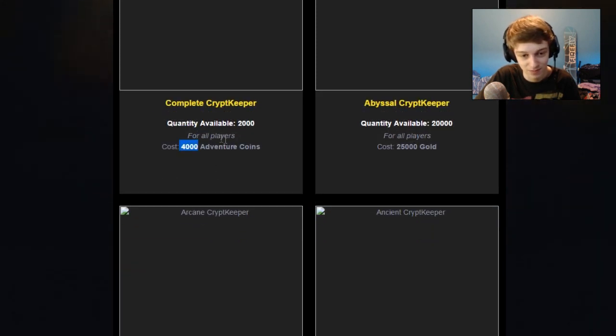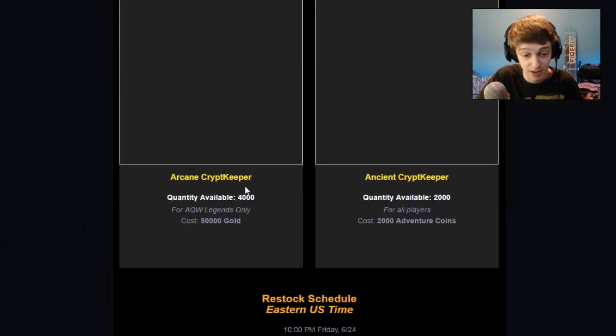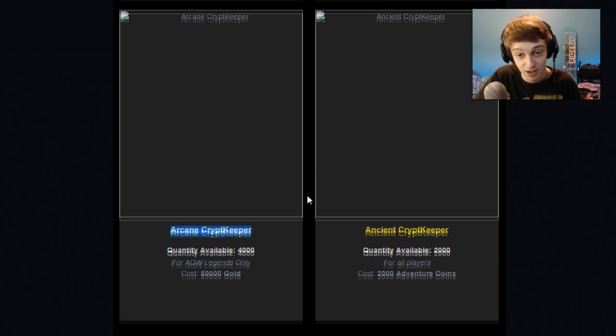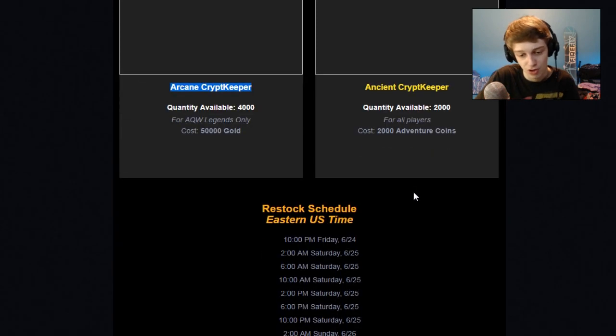You don't have to worry too much about it going out of stock on the first one, although a lot of people with money to spend will grab it. The Abyssal Crypt Keeper set is for all players — you don't have to be a member — and it costs 25,000 gold. The Arcane Crypt Keeper set is for Legends only and costs 50,000 gold. Everyone has more than that, so it's not that pricey. As a member you can buy both the member and non-member sets, plus the Ancient Crypt Keeper for 2,000 Adventure Coins.